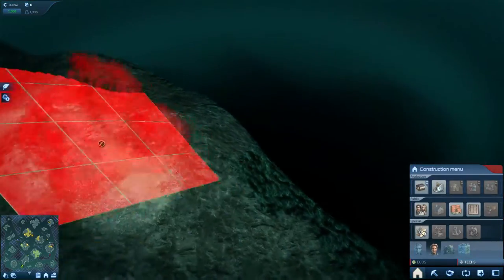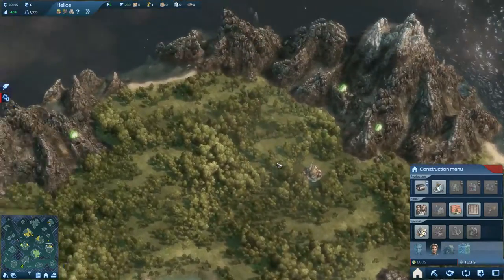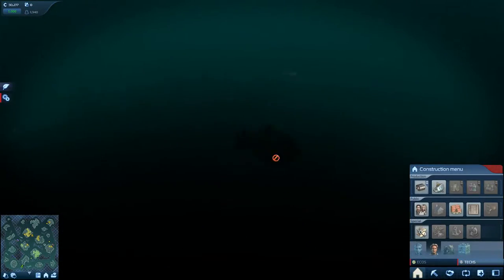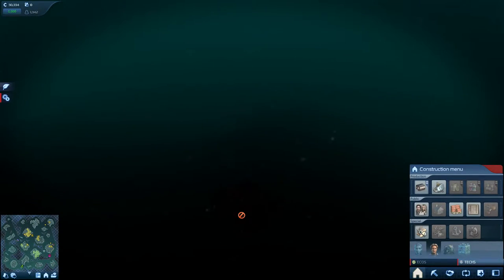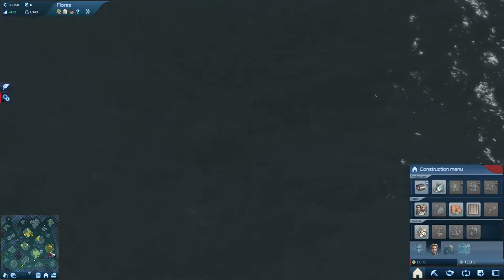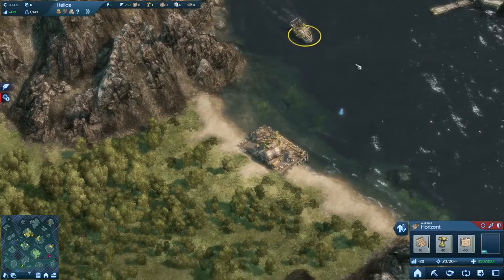Can we just build anywhere? We need to build on a sort of plateau, I think. I'll have to do some searching around for that. You can't build anything here — this is just the main island. I'm just exploring a bit. We'll see when we get there. Let's first make sure that we set up a well-functioning island here.